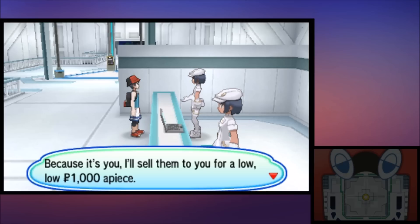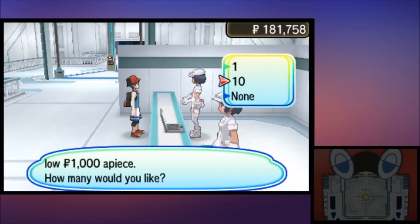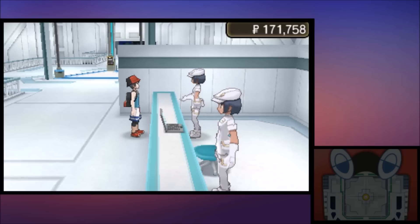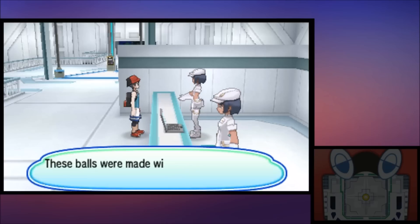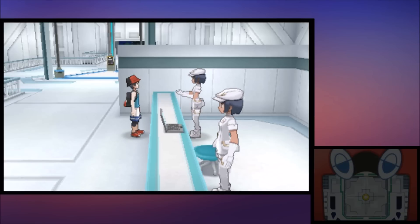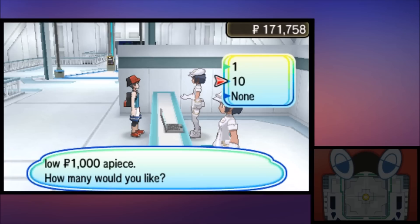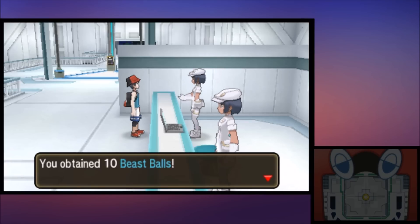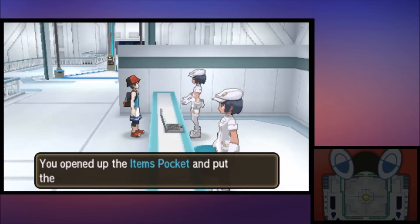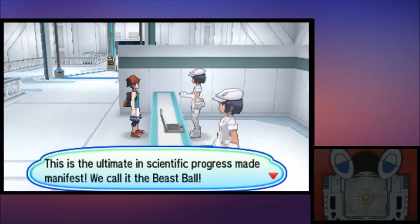They're only 1,000 Poké Dollars each, which is a lot cheaper than the millions they cost in Pokemon Sun and Moon. It's nice you can buy them straight up now. You can only buy them in batches of one or ten, so it's not like you can spend your entire bank, but it is much better than the Looker exploit of putting your Pokeballs on Pokemon, putting them in the PC so you have none in your party, and then Looker keeps giving you Beast Balls. It's a lot slower that way.